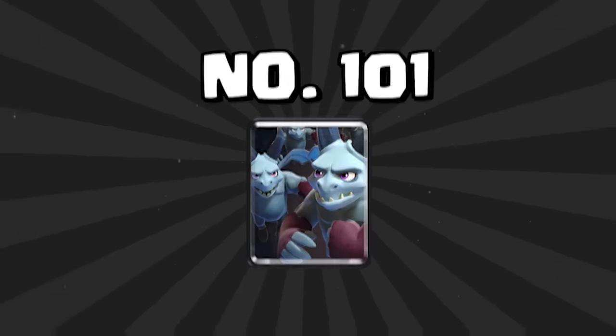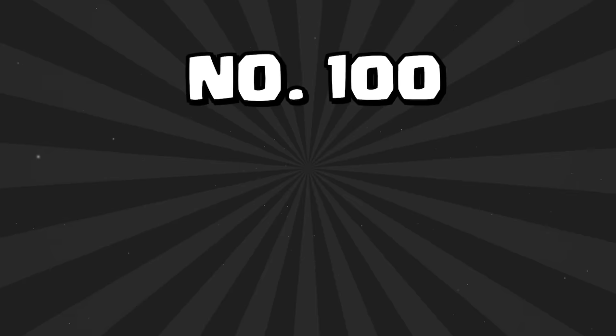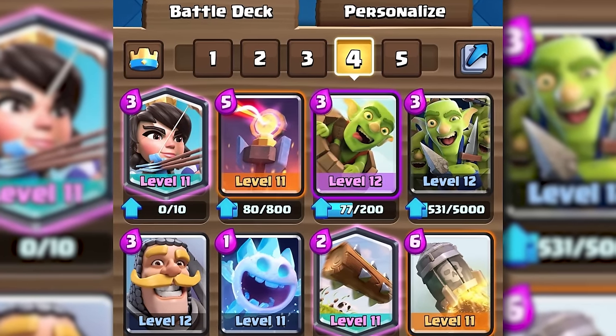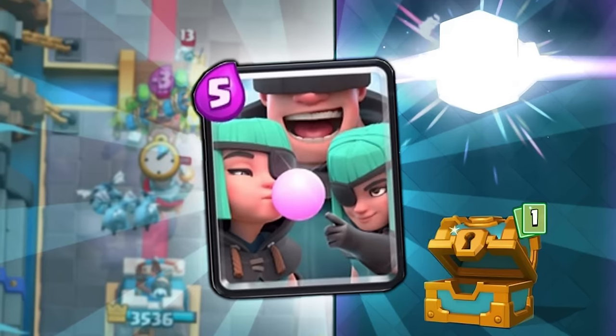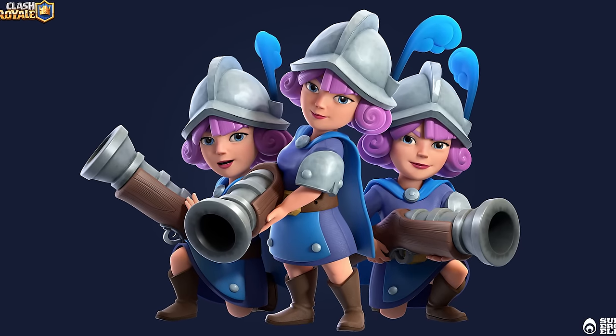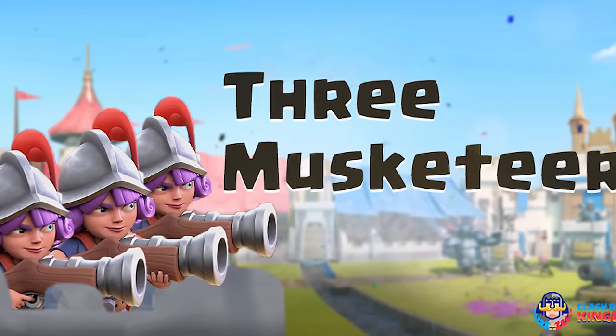At number 101 is the Minion Horde — a really bad card. With how many Arrows and Poisons are running around, you can't ever get value from it. At number 100 is the Rascals. I like them a lot, but they don't fit into many decks — occasionally Log Bait or some Mortar decks, but they're very clunky. At number 99 is the Three Musketeers, the only win condition in F tier and clearly the worst win condition in the game. They just can't get any value anymore because there are so many counters to them in the meta, and they really struggle without an evolution.